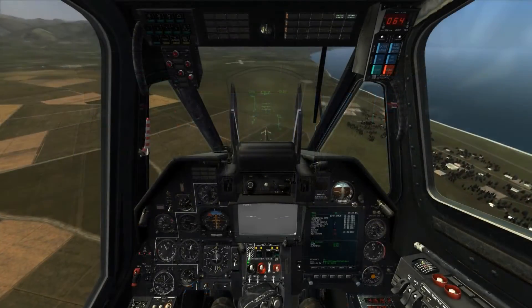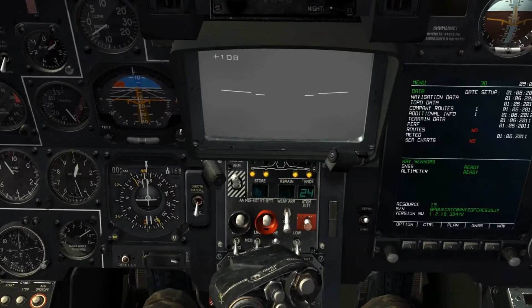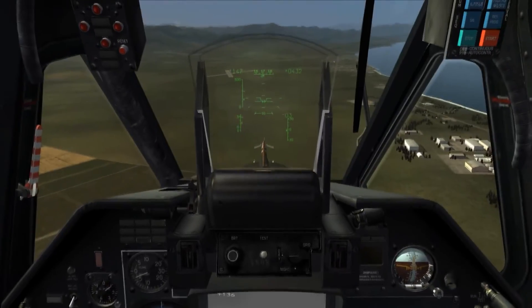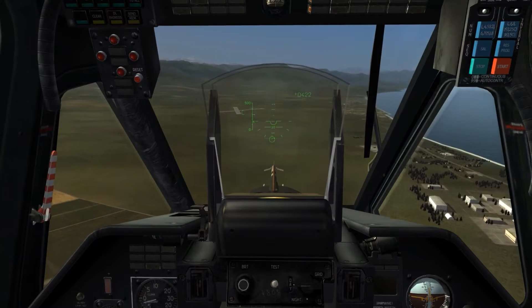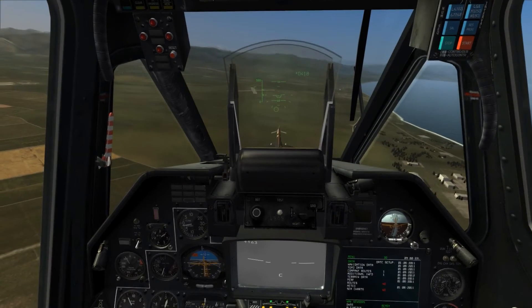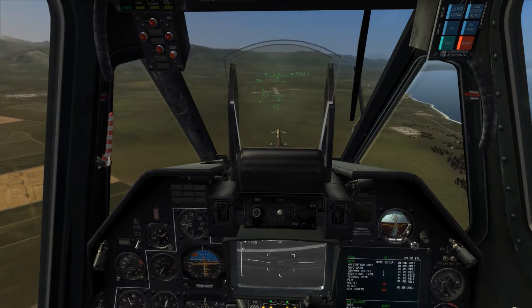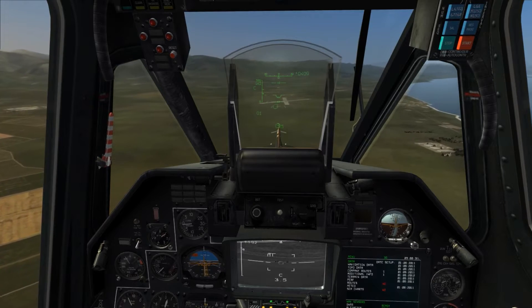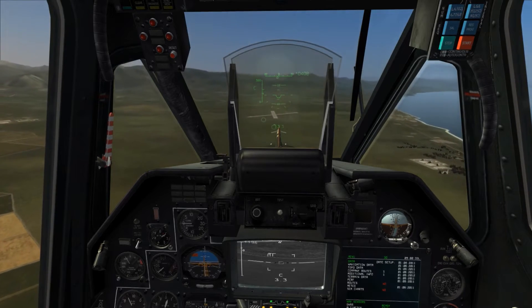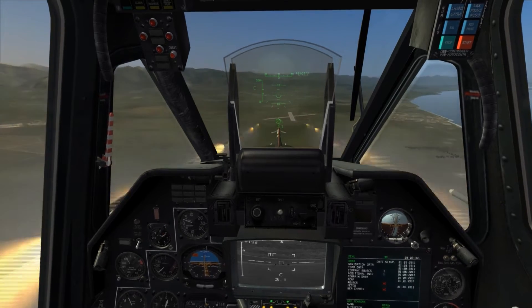In this third example I'll be demonstrating the use of the S8 FP2 fragmentation rocket, which can be used to engage infantry and other soft targets, with an effective range of around 4 kilometers. Employment is similar to the S8 TSM smoke rocket, where we engage master arm, select the hardpoint we wish to fire from, and place the rocket pipper over the target area firing up to our max effective range, or we can use the Shkval camera, align the rocket pipper with the Shkval reticle, and fire in the target area.